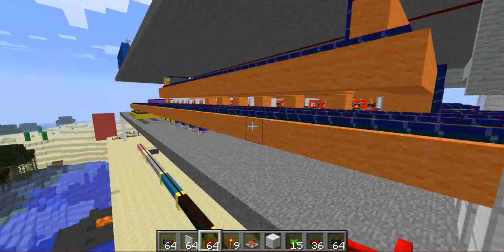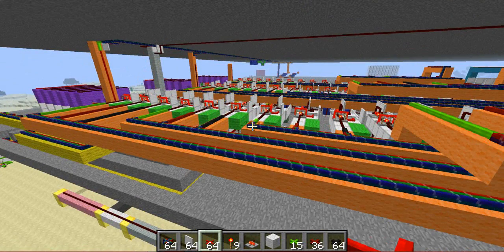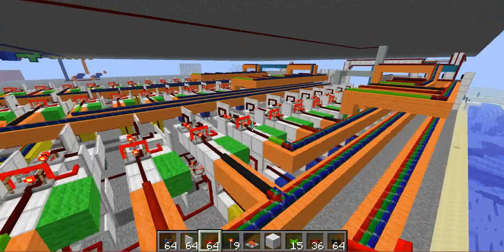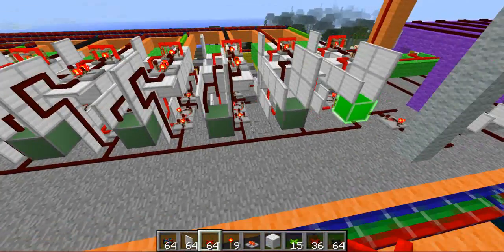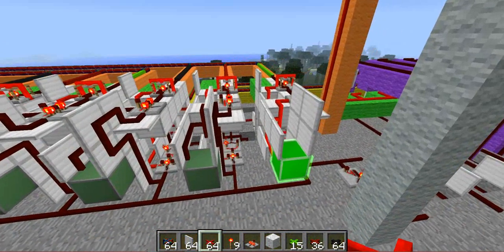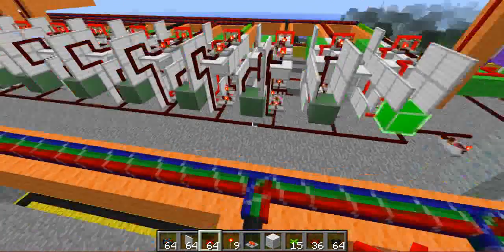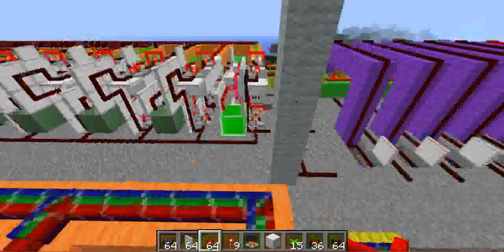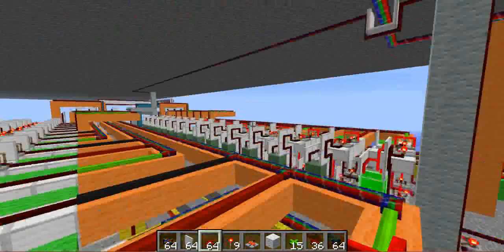It goes into the register, so it overwrites what's already in the register. What that decoder does is it figures out — because the control panel has one, two, four, eight, sixteen, thirty-two — if you put, like, one and four in, it'll give you two. It gets sent to that decoder, and it figures out what one plus four is, and then sends it back. So it's just one number.